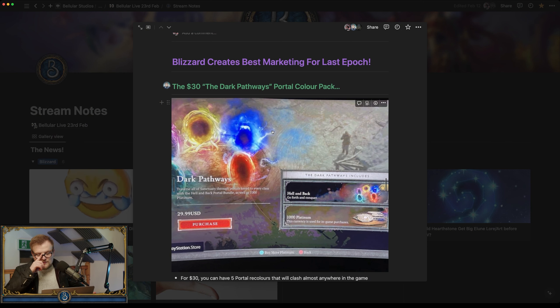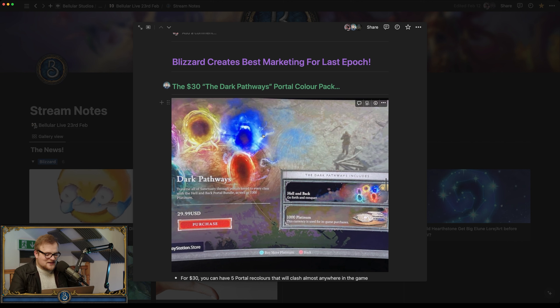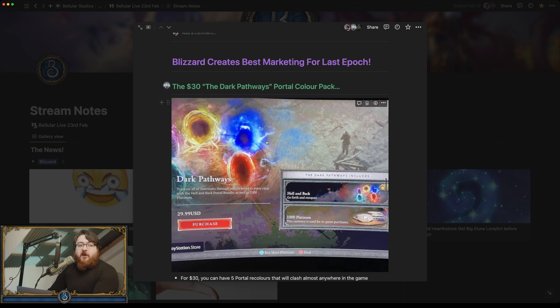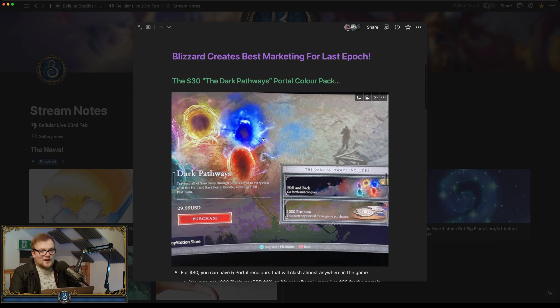In D4 there are the $30 Dark Pathways Portals — five portals, one for each class. You do get 1,000 platinum included, which is enough to buy the premium battle pass, so that's worth about $10. So you're spending $20 and getting $4 worth of portal — what a steal.